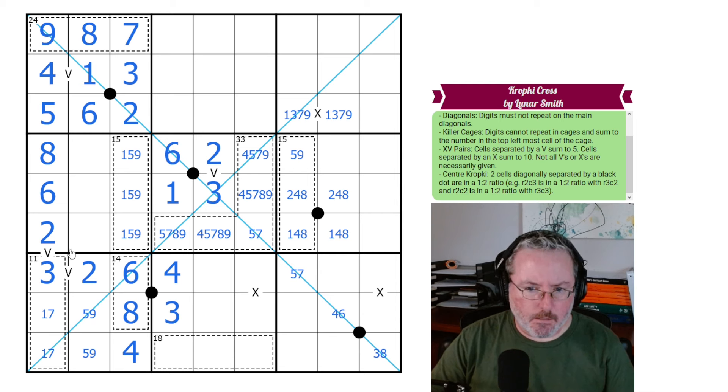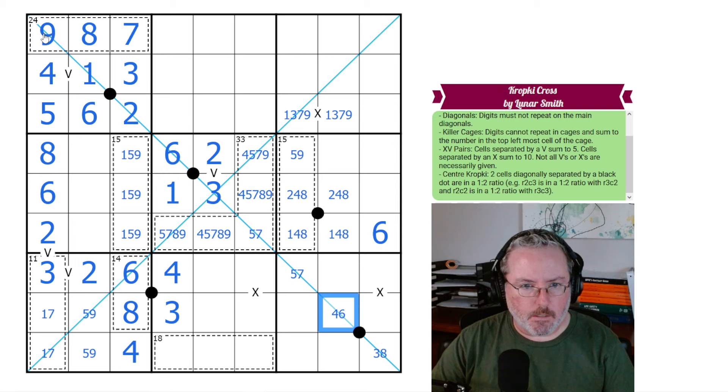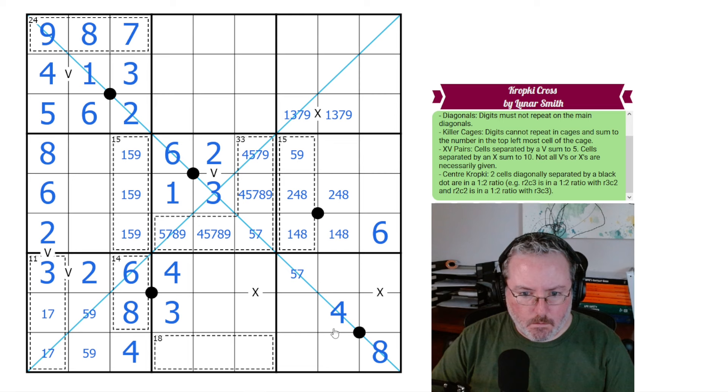The 6 is useful — we can't put a 6 in any of these positions now, so it has to go here. And we could have looked down here earlier for more information. This has to be 4, and this has to be 8. That puts an 8 up here somewhere by Sudoku.